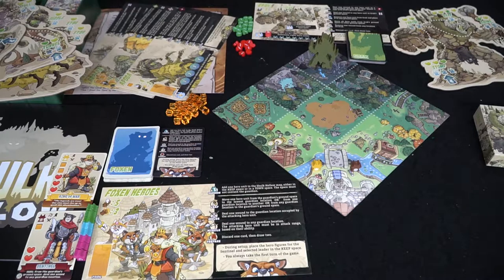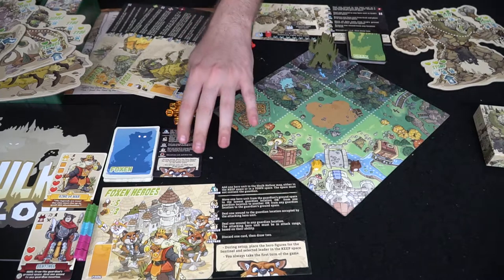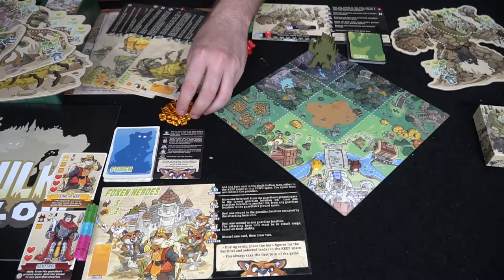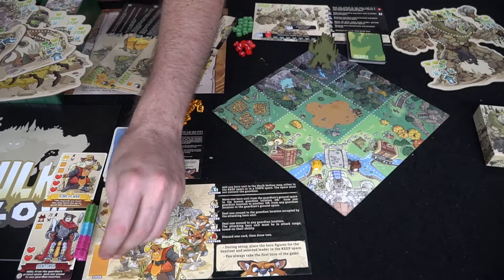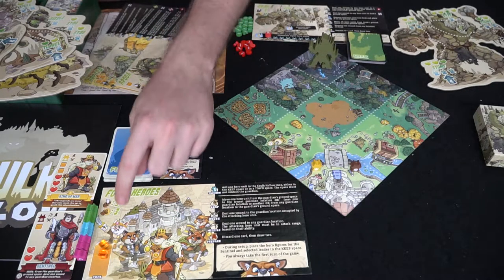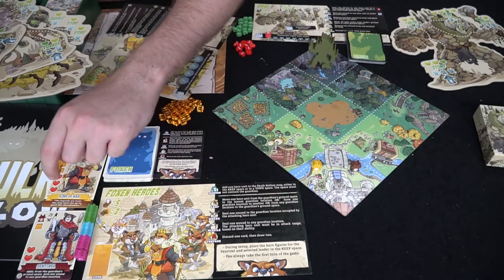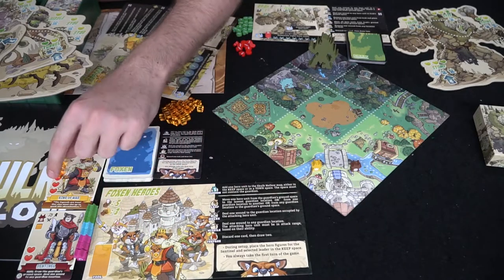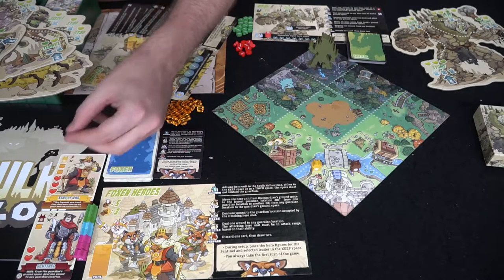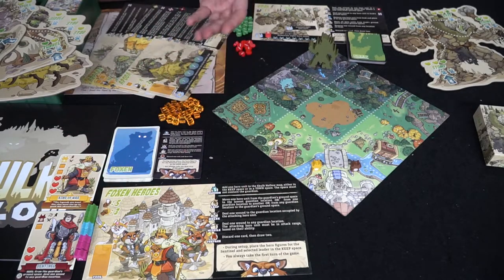Depending on the skill level of all the players, that will determine whether or not you're going to be using those. These are basically energy boosts — this is the pool over here. Whenever you gain them, you'll place them over here. Guardians may or may not have them; this specific one, Grack, does not, but the fox will always have them. At the end of the turn, they're going to be moved from one space to the next and placed in these little areas, which can give each of the characters additional actions on the next turn. Very, very useful.